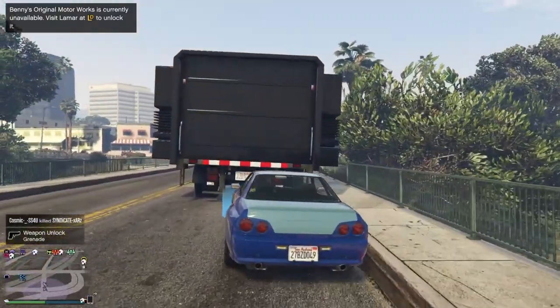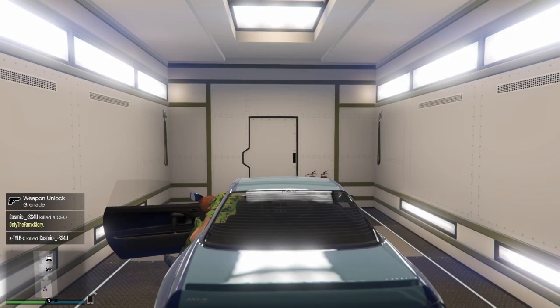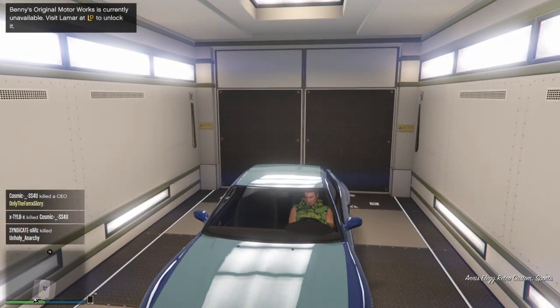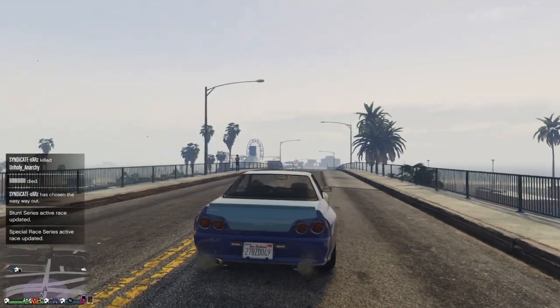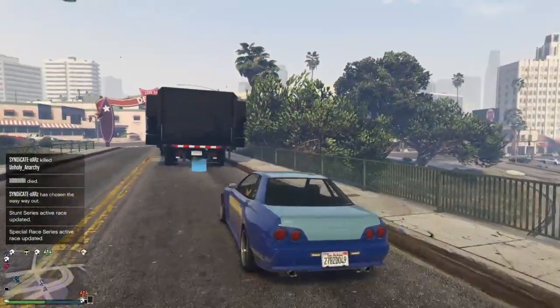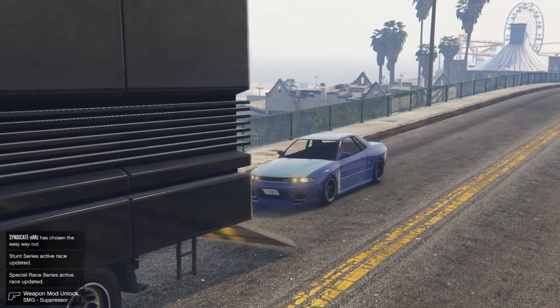Make sure you have empty spots in your garages so you can store these duplicates and do this over and over again by yourself. Once you drive the car out and the plate changes, to make it stick drive the car back into the MOC, then take the car back out one more time. Once you drive it back out you are good to go store it in another garage.